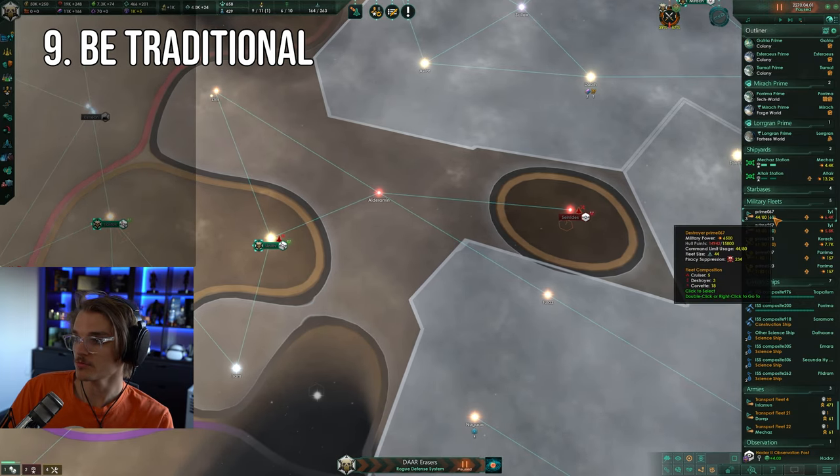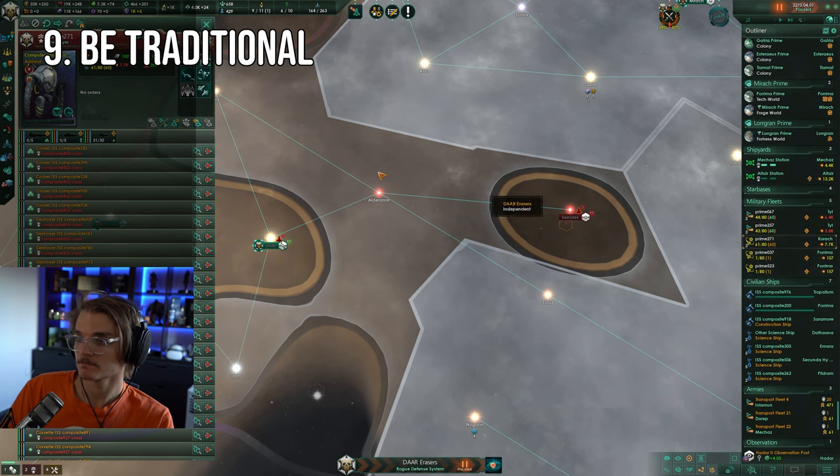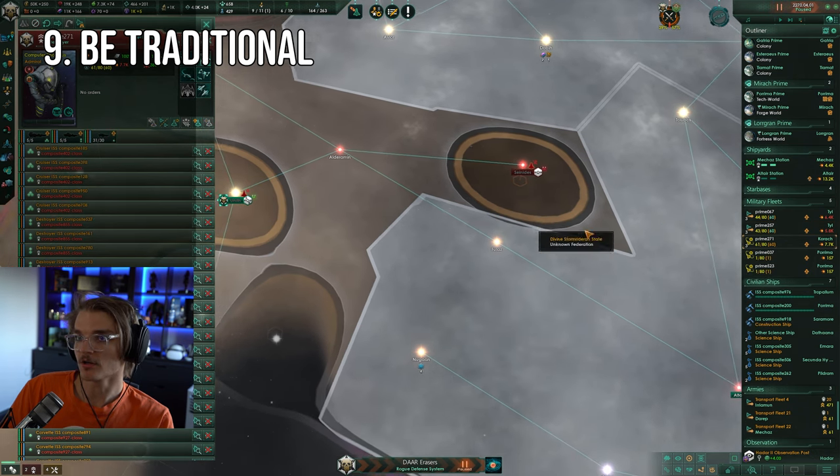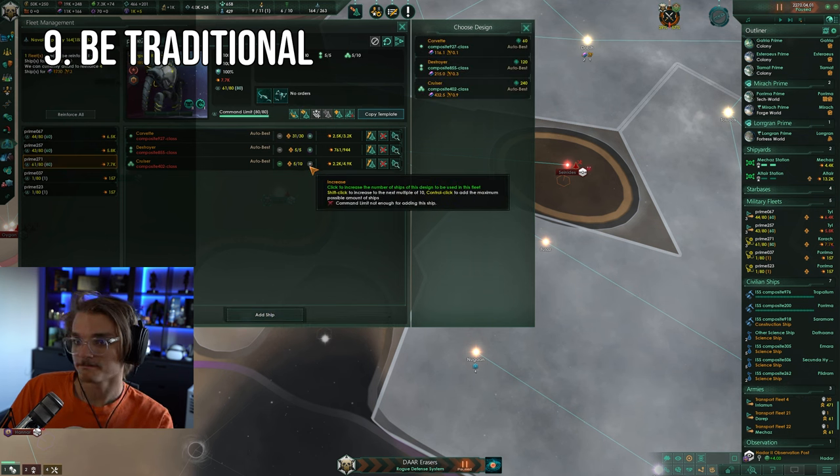While not always the case, finishing a tradition tree as fast as you can will get you access to ascension perks, which can give you even more bonuses as a free perk of finishing the tree. Depending on your play style, this can be a serious buff. So have a read of the perks to see if any will be useful for you and burn through those trees to grab one as soon as you can.